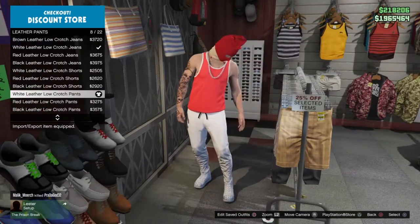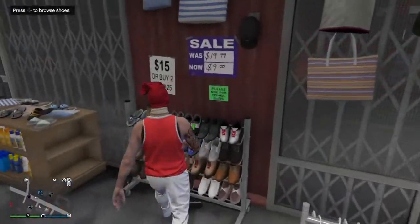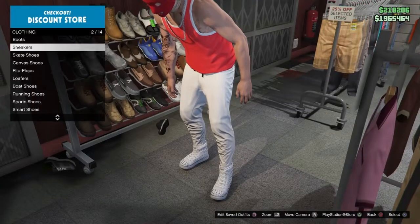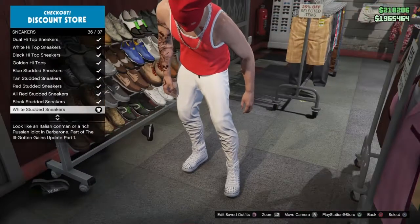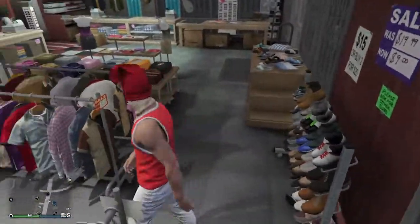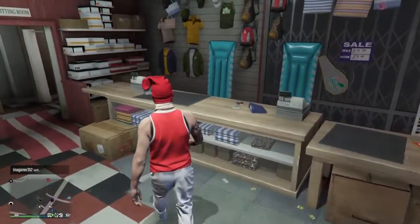Go to the shoes section, go to sneakers, and get the white studded sneakers — number 36 out of 37. Make sure you have all three of those equipped, then make your way to the accessory section.